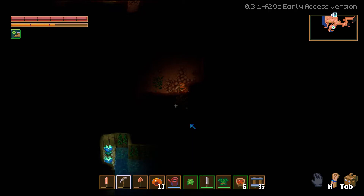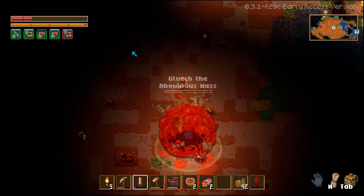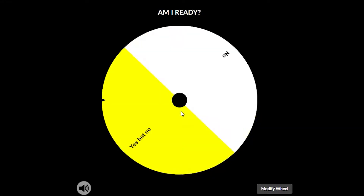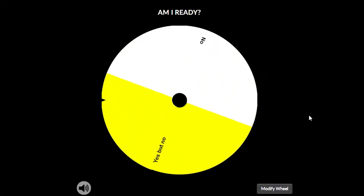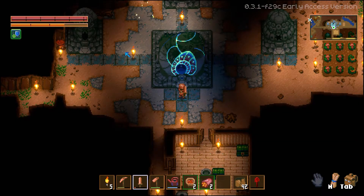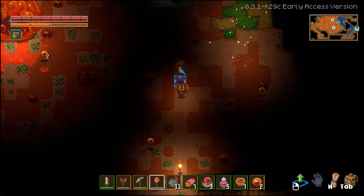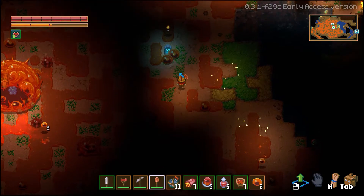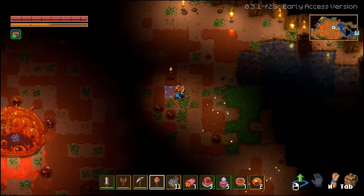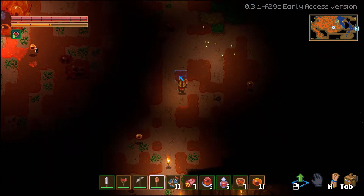After gathering some copper armor, I tried to fight Glurch again. I had plenty of food with good buffs, a full set of copper armor, and a sword. I thought I was ready. New game plan: the main thing messing me up was the slime on the floor. I came back with a shovel and tried to clear the slime to make a clean arena for fighting Glurch. It helped a bit, but it doesn't really help that he excretes slime onto the floor with every jump. Back to the drawing board.